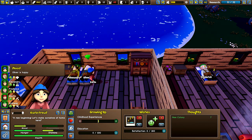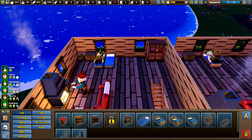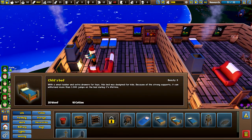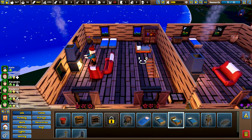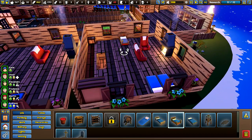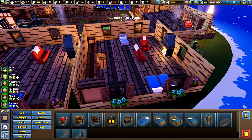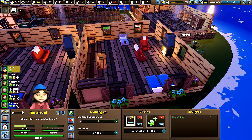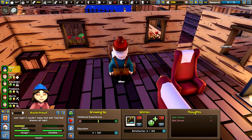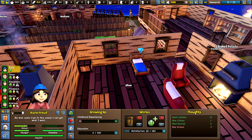Thank you guys for telling me what I needed to do. Okay. So we need to get her a bed. So we'll put a child's bed. We'll put hers over here. Yep. Okay. So she can't... Okay. Oliver, yes. Come up and put your daughter's bed together. Thank you very much. So she can take ownership of that.